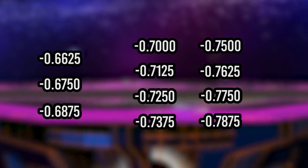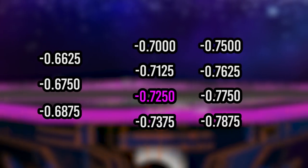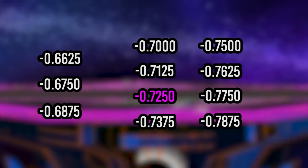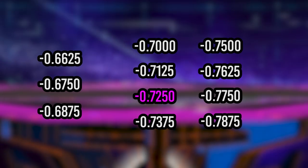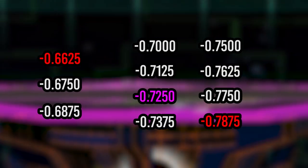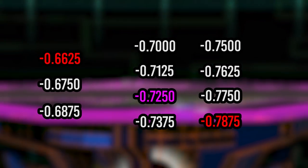What I mean by this is if your controller's diagonal notches are of values closer to the middle shield drop value of negative 0.7250, shield dropping with that controller is extremely trivially easy. However, if your controller's notches are closer to the edge values, it'll still be a pretty technical maneuver that you have to be pretty precise about in order to pull off.